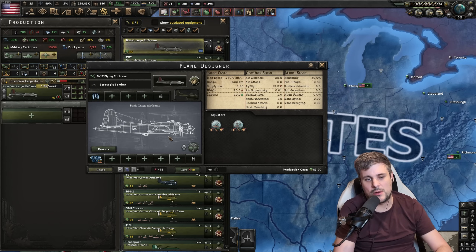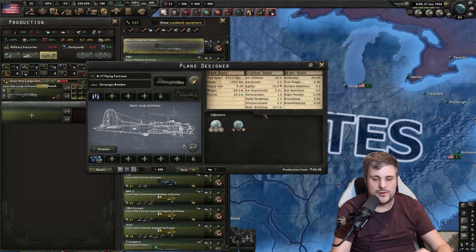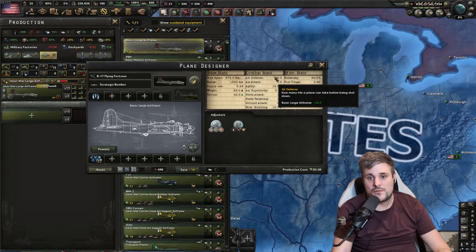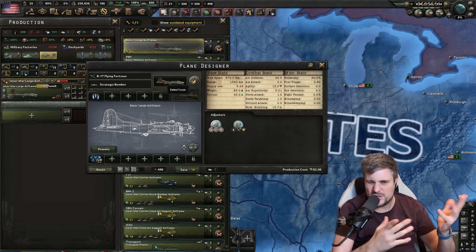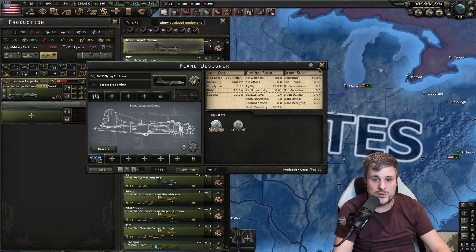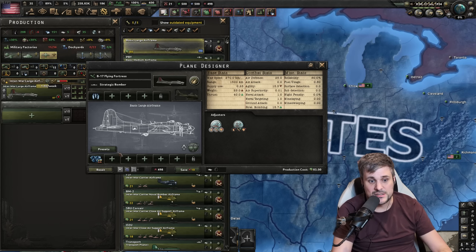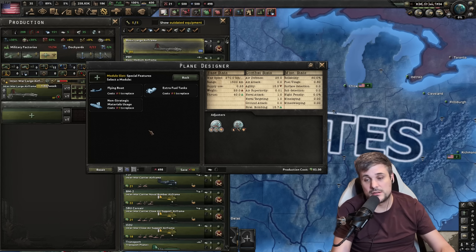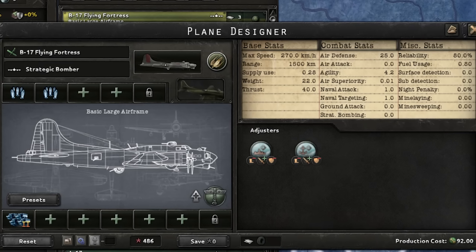The big balancing act with bombers is trying to get a good balance between the amount of bombing you can do — strategic bombing damage, which is 15.7 here — and your ability to survive in the air. It all depends on how much air attack the enemy has. If a plane engages this bomber with 20 air attack but you have 25 air defense, it won't be able to shoot it down instantly. This plane will return to base, heal by regaining its defense, and go back into battle. In 1936 you don't have access to improved survivability tech, so just make the most of what you have. Go for the biggest possible bombing you can get — three bomb bays — and that is your 1936 strategic bomber.